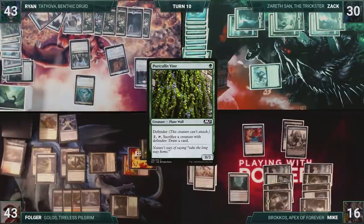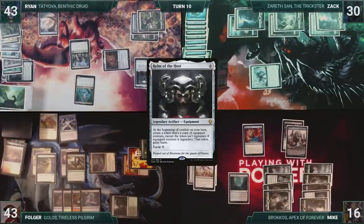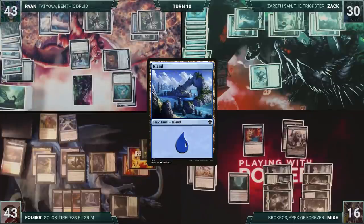Ryan draws and then starts off his turn by casting Helm of the Host. He equips his Helm of the Host onto Tatiova. He moves to combat, triggering Helm of the Host, and creating a non-legendary copy of Tatiova. In his second main phase, he plays an Island for turn. Both Tatiovas trigger, and Ryan gains two life and draws two cards. Ryan passes the turn, discarding to hand size.